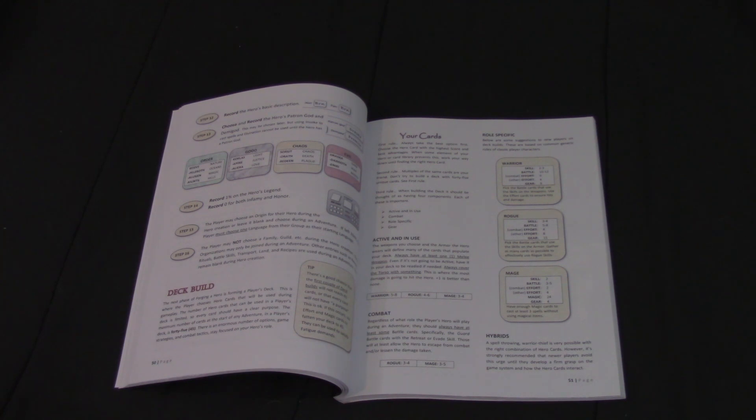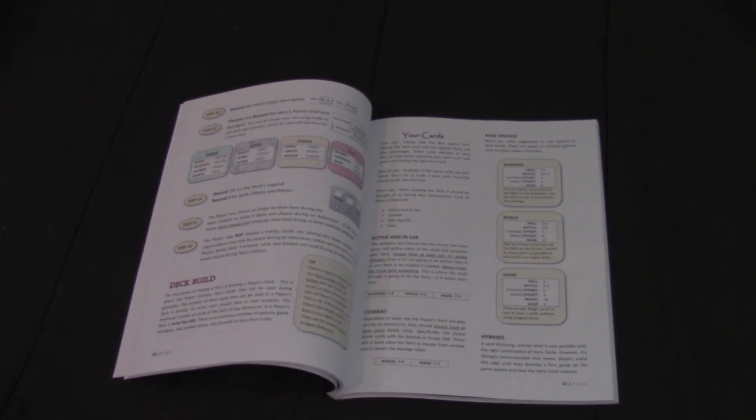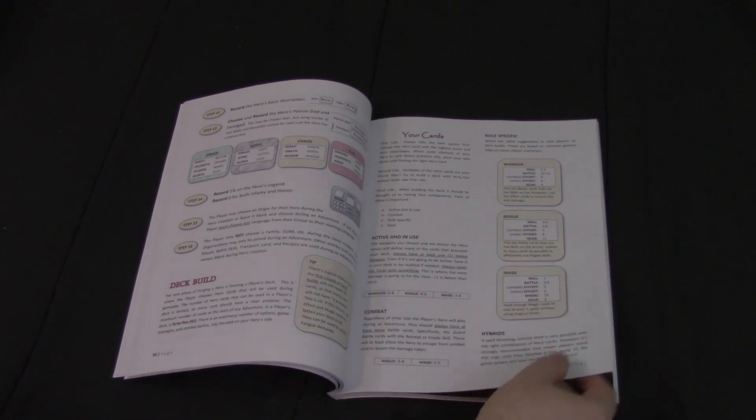After the basic character is done, there are guidelines for deck construction for a couple of builds, and this is where the collectible card game aspect of the game comes in. There's a maximum number of cards in each character's deck, but otherwise they can really assemble them pretty much according to taste. Although there are a couple of general decks included in the box set, there are other decks and specialty packs available on the site online to fine-tune a character's selection of abilities.